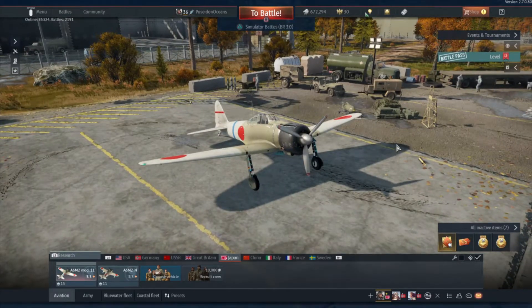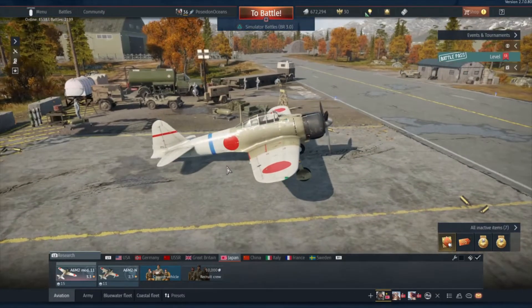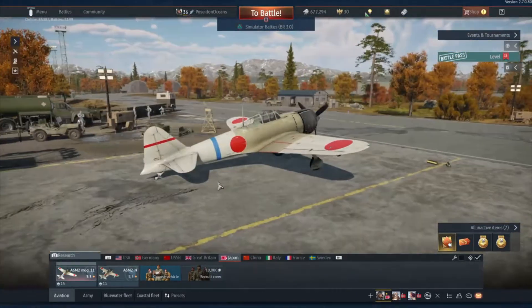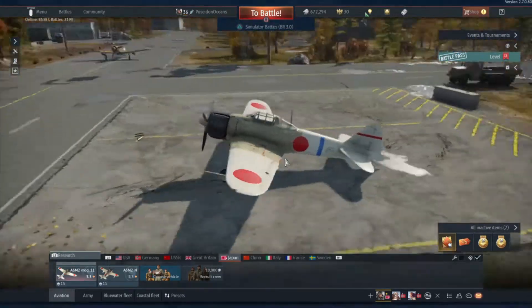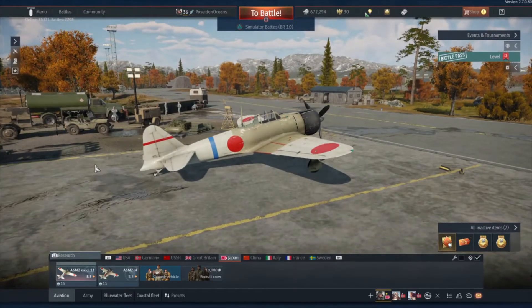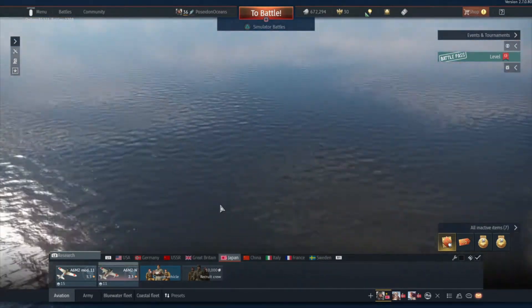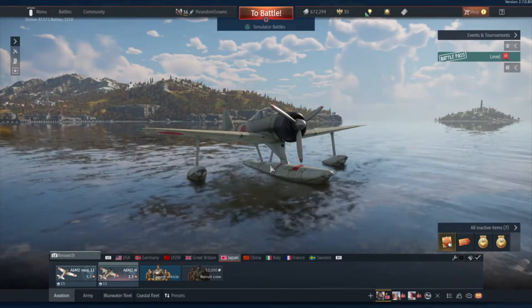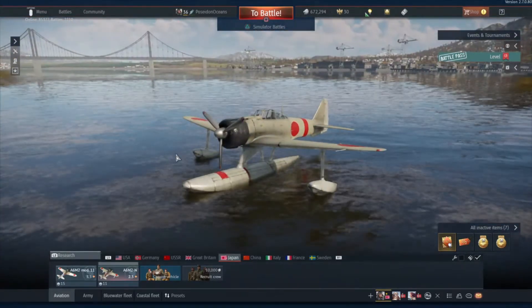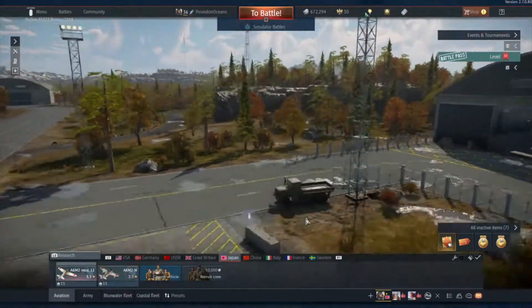Hello ladies and gentlemen, welcome to Poseidon Oceans! Today I'm gonna fly one of the first Zeros in War Thunder. As everybody knows, the Zeros are really good turners but their speed is really bad, so I will try to use that to my advantage and turn with an enemy. This little early Zero will be very slow because its landing gear creates a lot of drag.